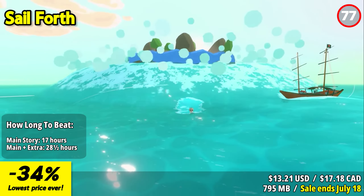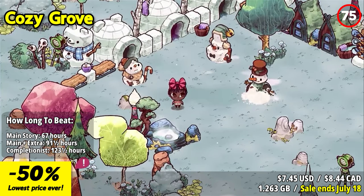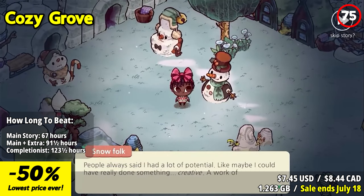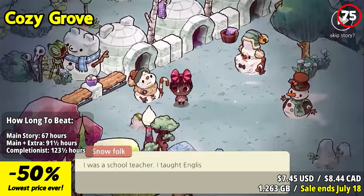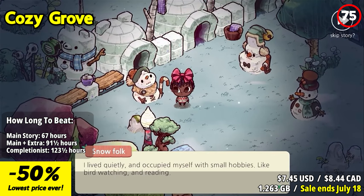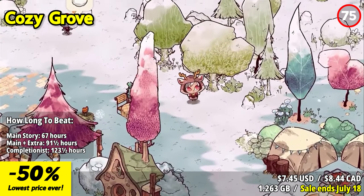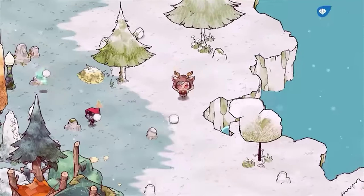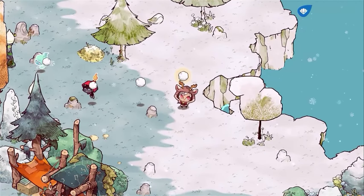Cozy Grove is a heartwarming and enchanting life simulation game that invites players to explore a mysterious island and bring it back to life. This game stands out with its charming visuals, relaxing gameplay, and touching storytelling. The gameplay revolves around helping the island's spirits and uncovering their stories. By completing tasks, crafting items, and forming connections, you gradually bring life and color back to the island. The sense of progression and discovery keeps players engaged and invested.